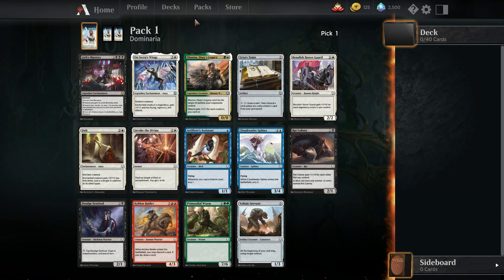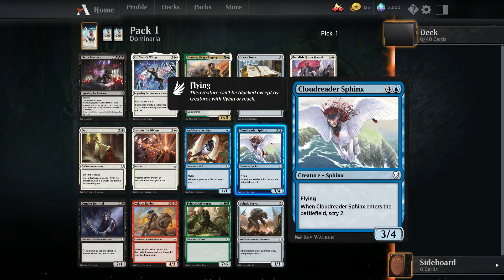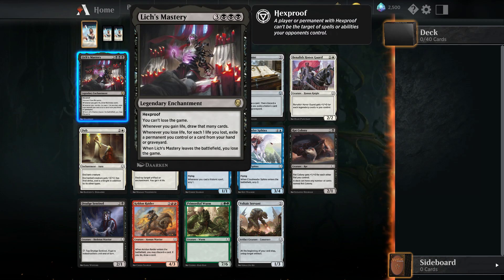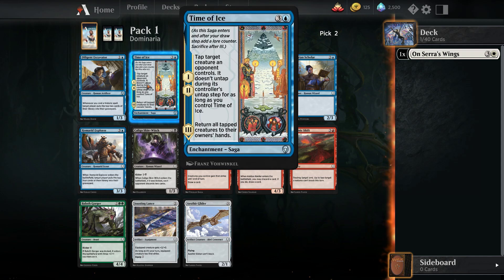Arvad's Wings is quite the bomb — it's single white so it doesn't commit us, and if you put it on a big creature you can basically win the game. Shanna is pretty good, that would be a nice card to wheel. Cloudreader Sphinx is great in blue. The question is basically between these two, and as much of a meme as Lich's Mastery is, I think the pick is Arvad's Wings.